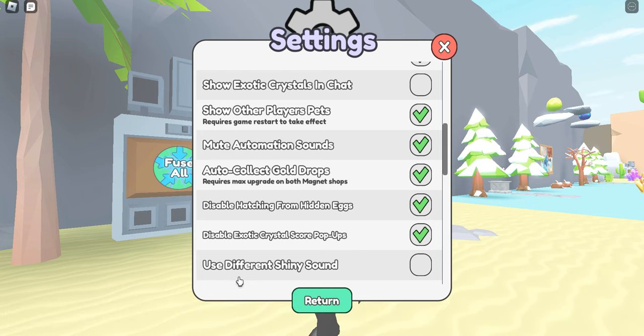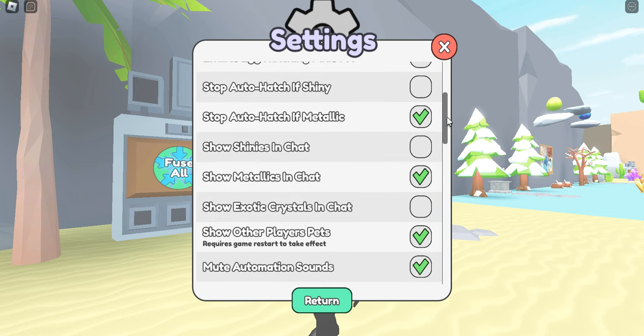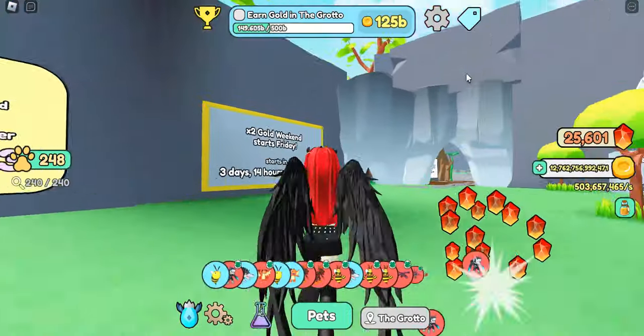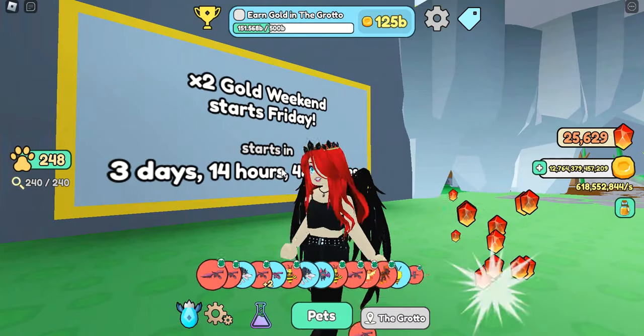Another small change that was added is up here in your settings — it says 'use different shiny sound.' I don't generally have my sound effects on in the game, so I can't tell you what the difference is, but if you're interested, I just wanted to let you know that that is something new right there.